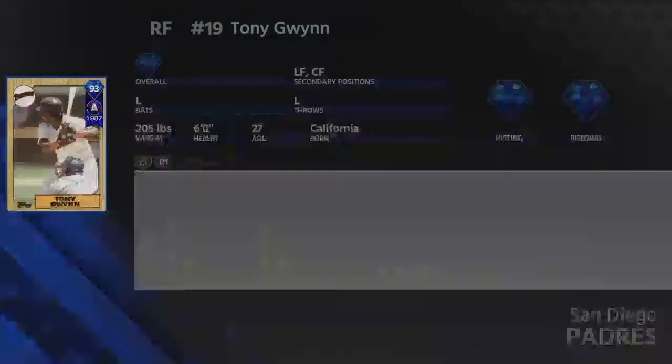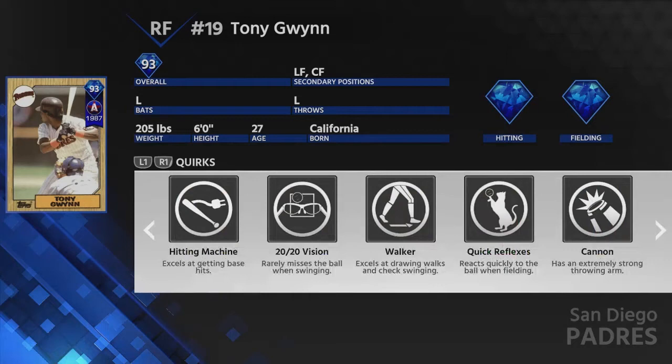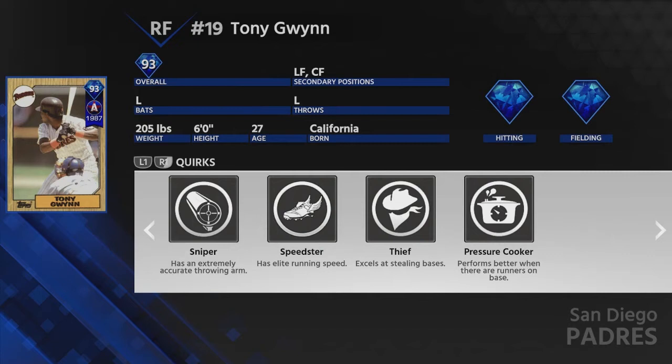The big reward of this program is the 93 overall Tony Gwynn. He is a lefty, can play right field, left field, and center field. He's got 122 and 114 contact, power is very low, but vision is very high at 117. He has some of the best fielding in the game — great arm strength, great fielding, good arm accuracy — and 86 speed with 96 stealing. His perks include Hitting Machine, 20/20 Vision, Walker, Quick Reflexes, Cannon, Speedster Feet, and Pressure Cooker.